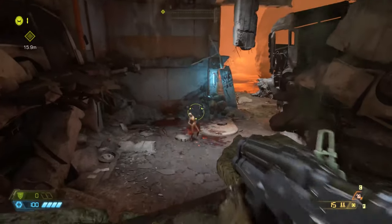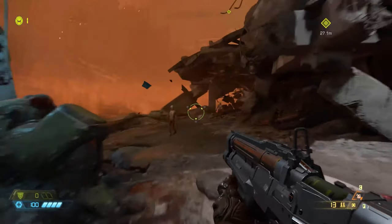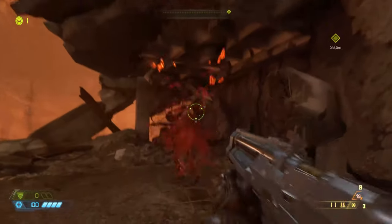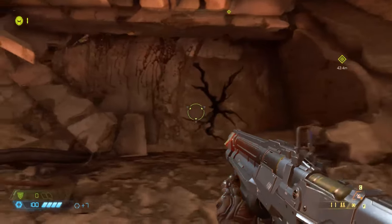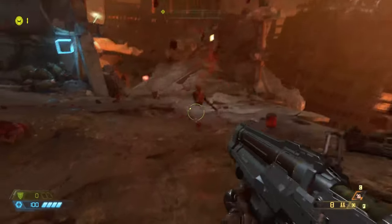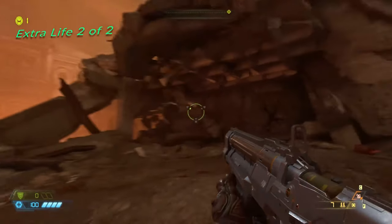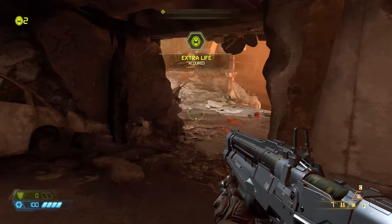Break this wall. Three shots for these zombies is a waste of ammo. If you break this wall on your right, you get an extra life and an additional secret.